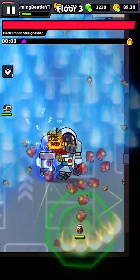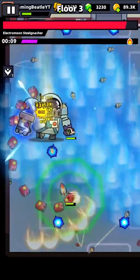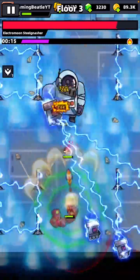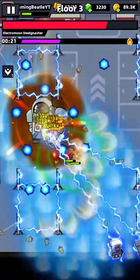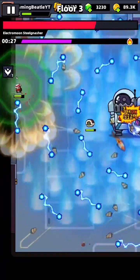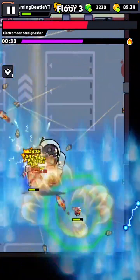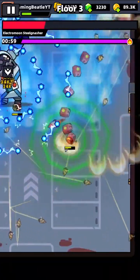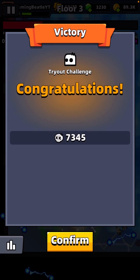Electro Moon Steel Gnasher — they come up with some very interesting names here. It seems to be pretty easy enough, although my HP has taken a bit more of a hit. Now we're on level 3. I assume we don't want to run into those electric squares, so I'm just going to try and dodge as best I can. Definitely doing a bit more damage — maybe I should have chosen different weapons. I'll see if we can maybe redo these in the future to get to a higher level. Just under half HP now. I should be able to kill this guy. And there we go, we completed it. I thought it would just be endless until you die, but there we go.